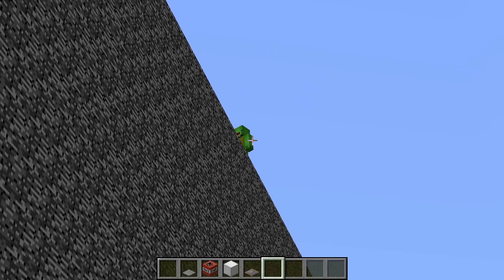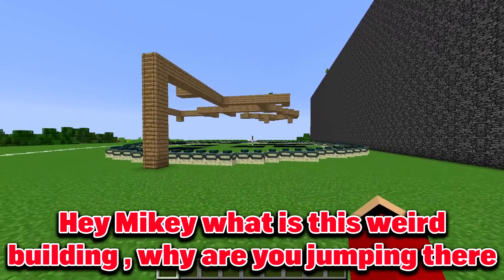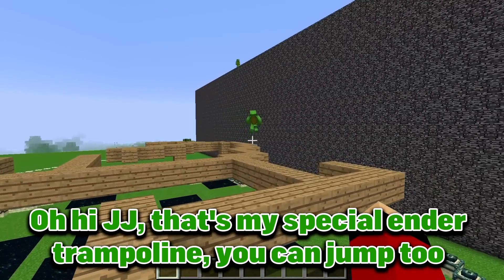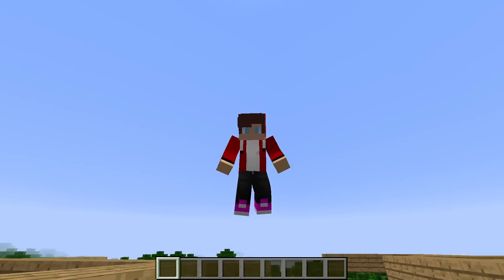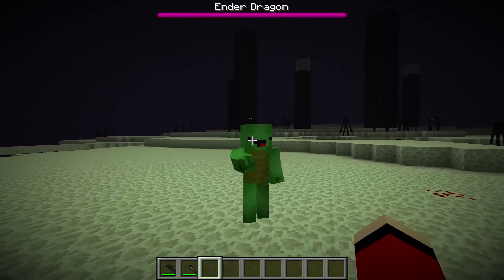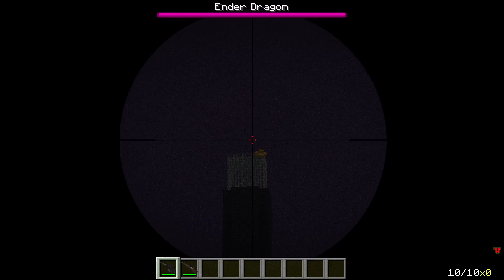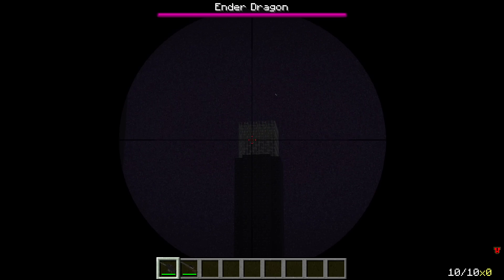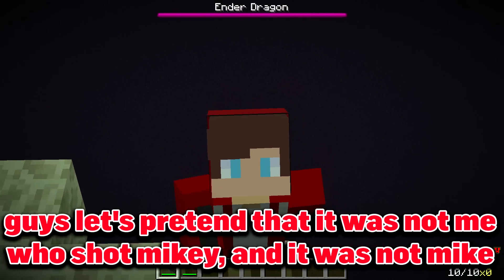Wait, what is Mikey doing there? Let's check out his build right now. Hey Mikey, what is this weird building? Why are you jumping there? Oh hi JJ, that's my special ender trampoline — you can jump too if you want. Let's go Mikey. Go after me JJ bro. Mikey, don't stand before the crystals or I am gonna miss into you. Oh my god, it really happened. Guys, let's pretend that it was not me who shot Mikey and it was not a real Mikey.